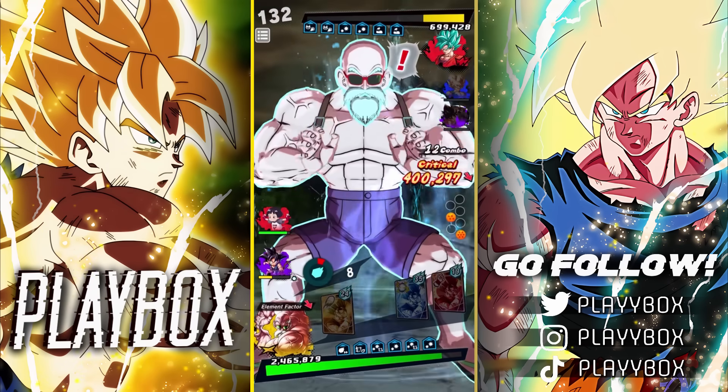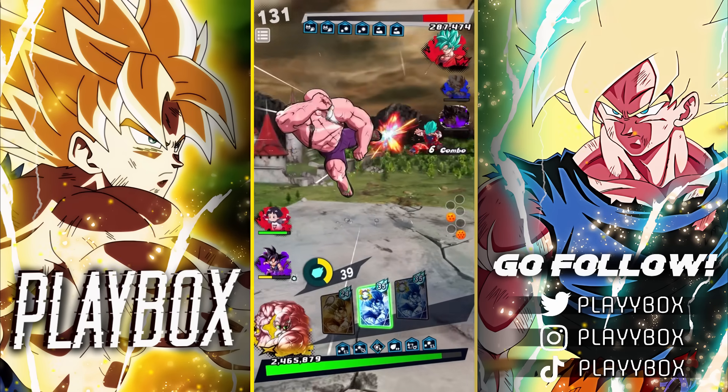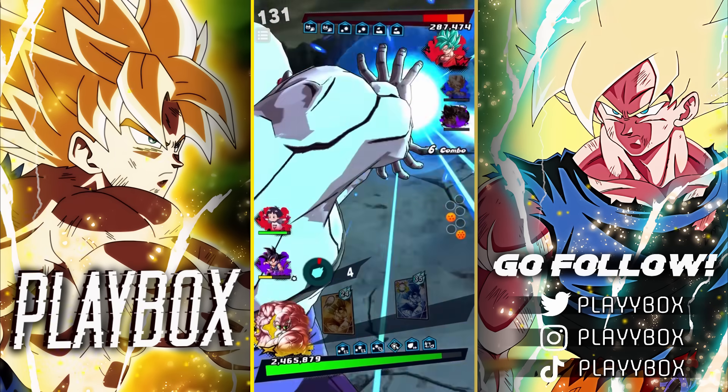We already lost our ultimate so we can't really do anything here. Let's pop this — do I go for a strike? He went for that. He should be dead. Not bad, first match for Roshi!